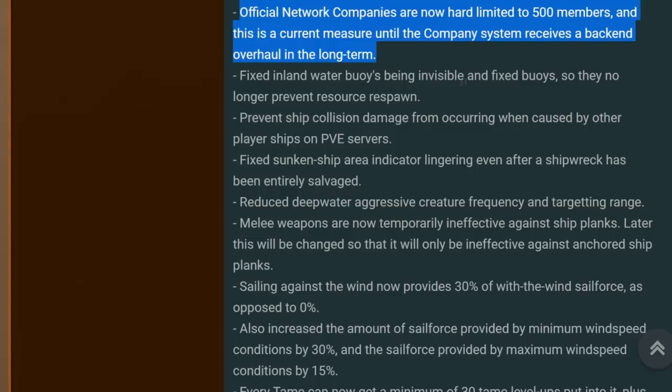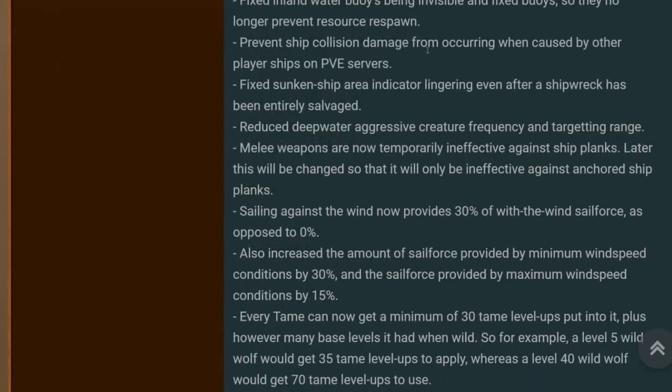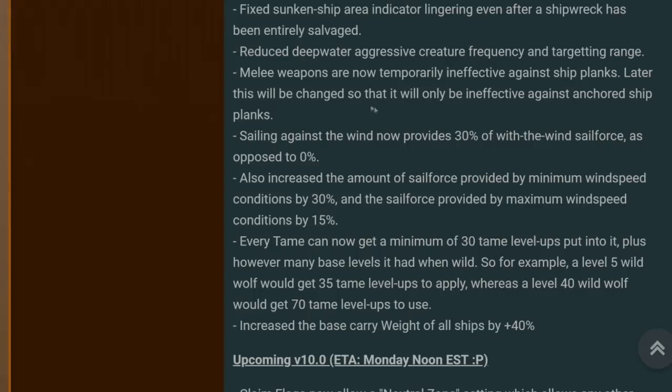Fixed inland water buoys being invisible, and fixed buoys so they no longer prevent resource respawn. Prevented ship collision damage from occurring when caused by other player ships on PvE servers — people have been complaining they've basically been trolled, making it feel like PvP on PvE servers. Fixed the sunken ship area indicator lingering after the shipwreck has gone. Deep water aggressive creature frequency and targeting range has been reduced. Melee weapons are now temporarily ineffective against ship planks, stopping people from destroying ships in harbours with basic tools.